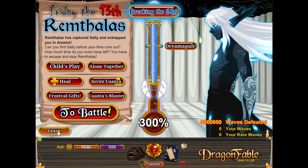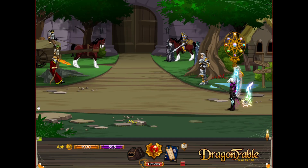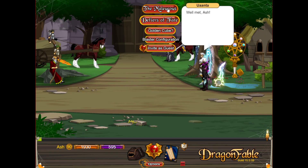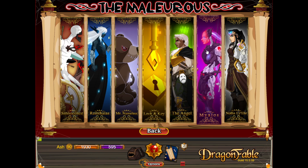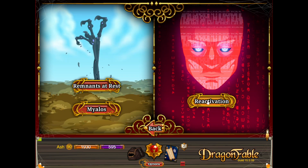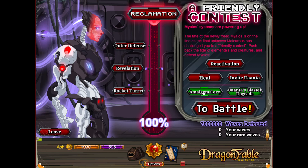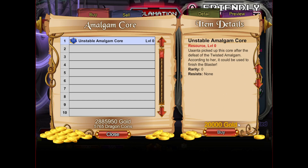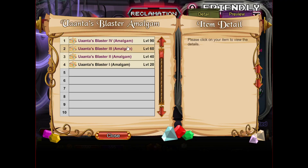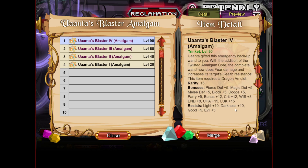And next up is where the path starts to split, so that's where we have the Amalgam, Destiny, and Doom Blasters. I'll cover Amalgam first because that's the first one you have access to. So for Amalgam we're going to go to Myelos and Reactivation to the War, and it's in this shop here — Amalgam Core. 20,000 gold for the Unstable Amalgam Core, which you're then going to take to the Blaster Upgrade shop and merge it with your Charging Blaster to create your Amalgam Blaster.